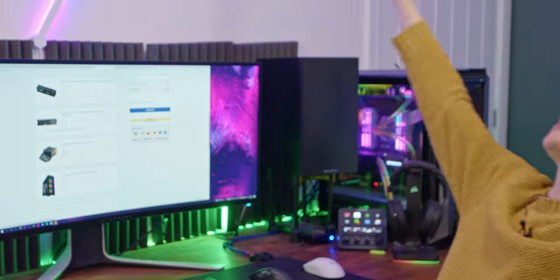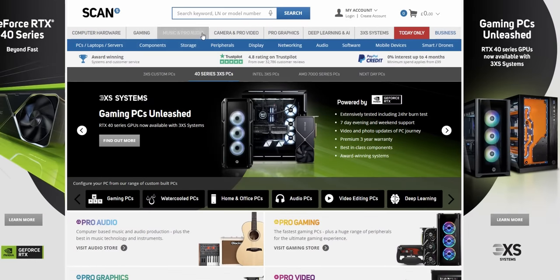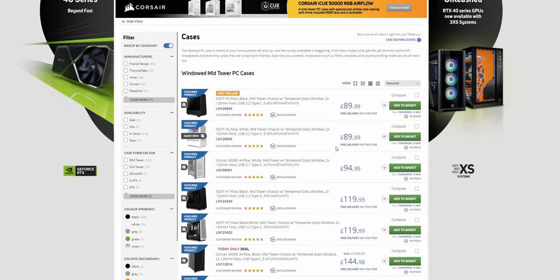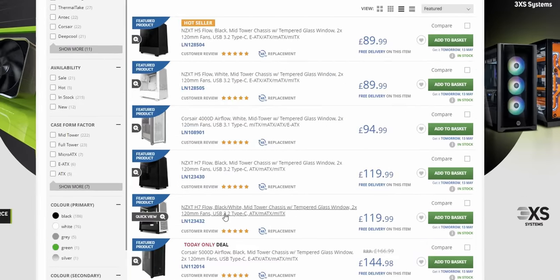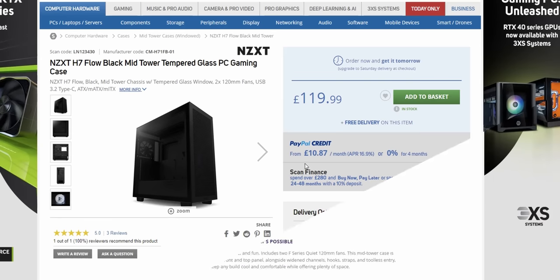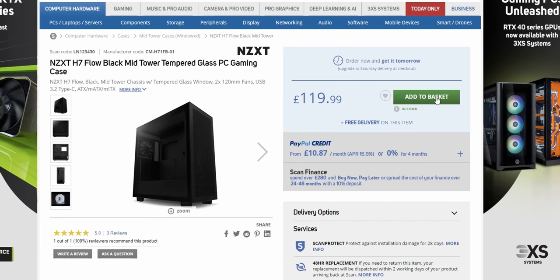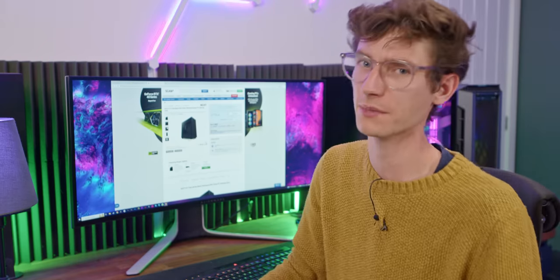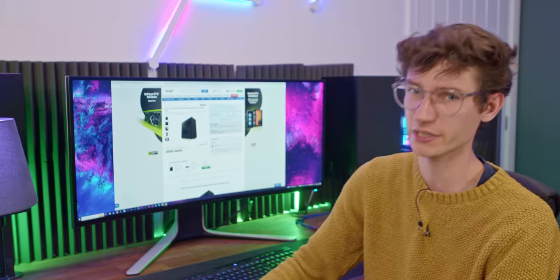Now let's move on to the big high-end build. We're going to use Scan for this one. First, I want to choose a chassis — something a little larger this time. The NZXT H7 Flow. Really easy decision — it's a nice looking case, available in all black or black with a white tint. Let's add this to our basket. Then for the CPU, I'm going to go for the most powerful one for gaming right now: the Ryzen 7800 X3D.